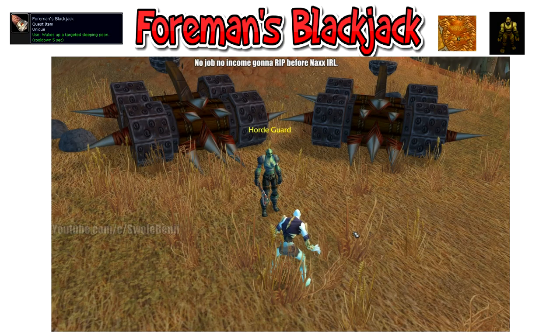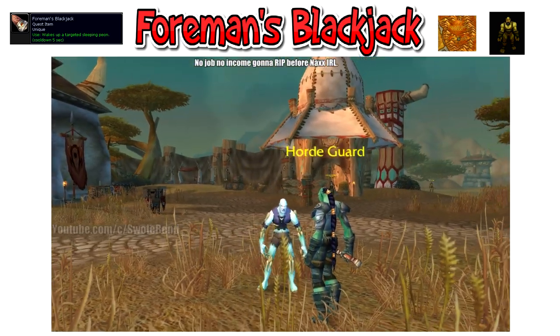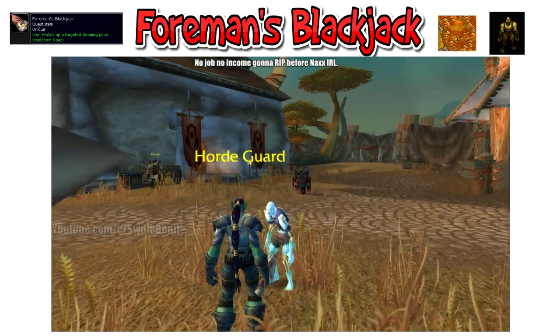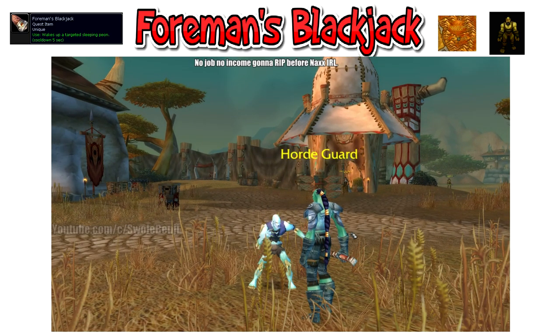Next up is the Foreman's Blackjack. This does a slap animation and makes a thwack noise. You can use this to pretend to slap NPCs, players, the alliance, etc. You get this from Foreman Thasriel in Durotar, the Orc starter zone in the Valley of Trials. It has a very short cooldown of just a few seconds. You can even target yourself to play the sound and animation. Slap away.